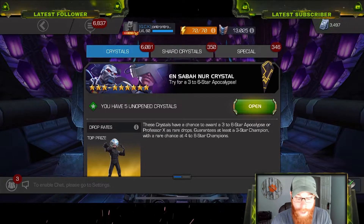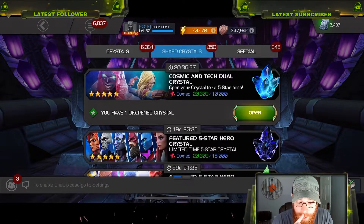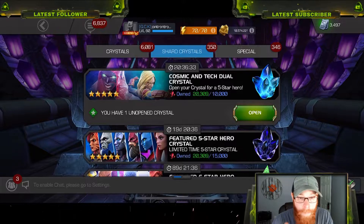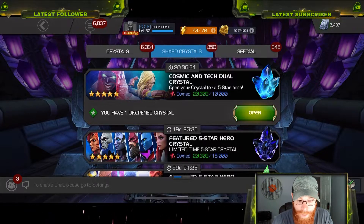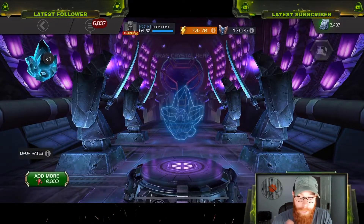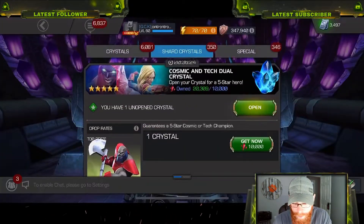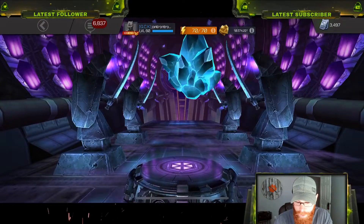We are ready to do this. I think what I'm going to do is start with the five-star crystals — the cosmic attack dual class crystals. I'm going to pop one at a time. Actually, let's do a quick pep method, just in case — that's what all the cool people are doing these days, right?